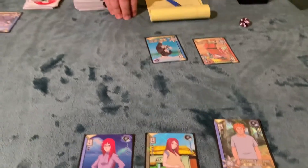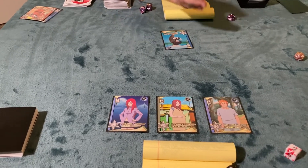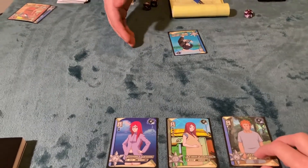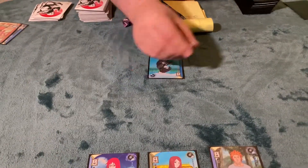With that attack finished, Adam can now choose which one of Connor's cards to attack next. Fast-forwarding a bit — after all of Adam's cards attacked all of Connor's cards, one Sasuke managed to escape using a substitution Jutsu, which gained Connor one experience point.